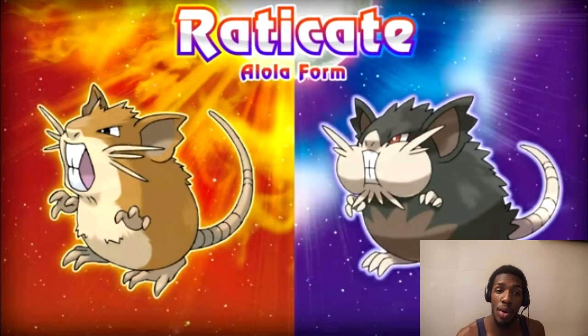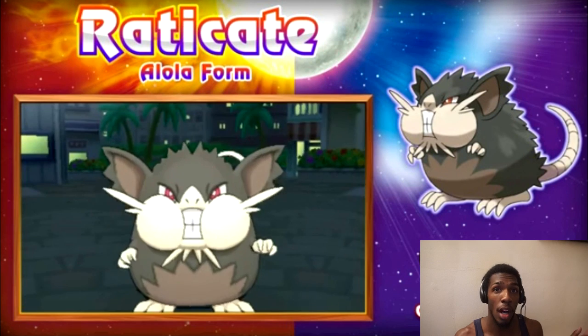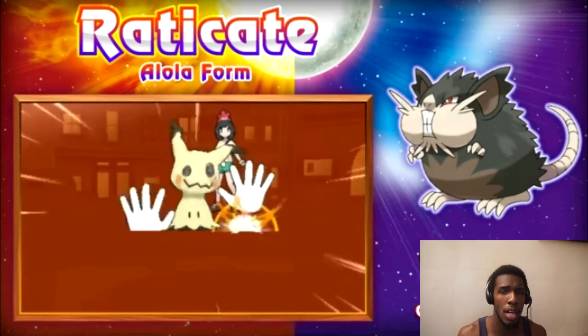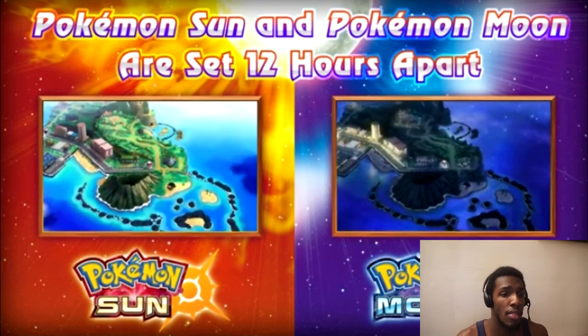And next up we have Raticate, and of course the Alola form. So this is obviously confirming everything about the other Alolan forms — like Alolan Marowak having Alolan Cubone, basically. And it has Gluttony among its abilities.